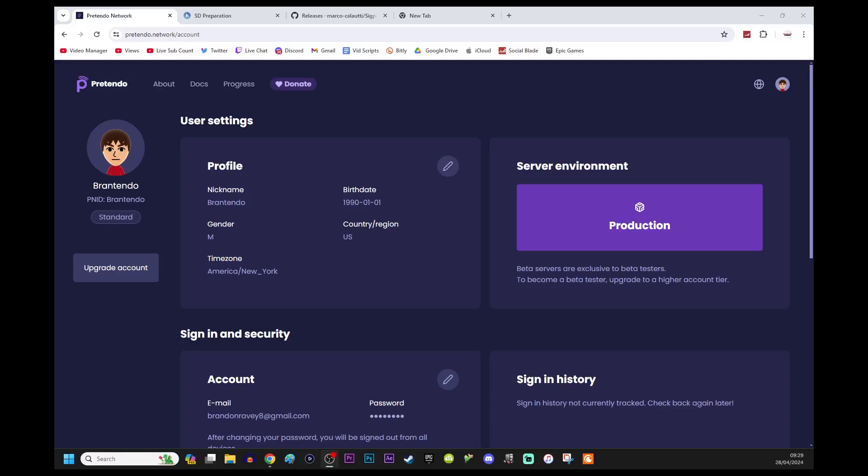Hey guys, it's Brandon from Brantendo Studios, and today I'm going to be teaching you how to play Wii U games online in 2024 with a service called Pretendo. This is a lot like WiimFi from the Wii and DS games, where it was basically a replacement online server, because earlier this month Nintendo shut down Nintendo Network, which was the online service for the Wii U and 3DS.